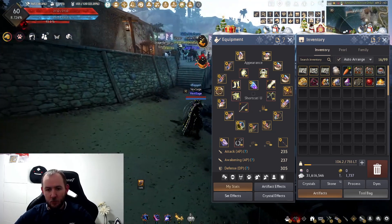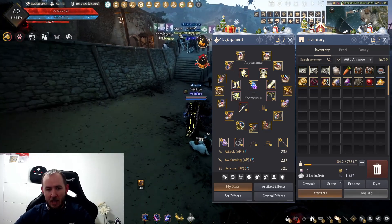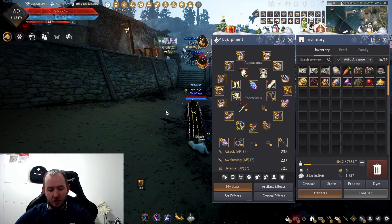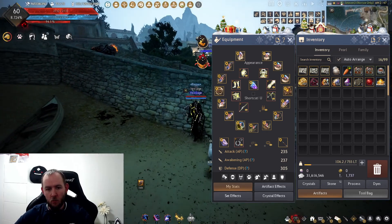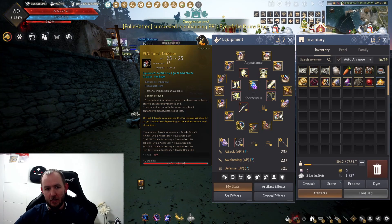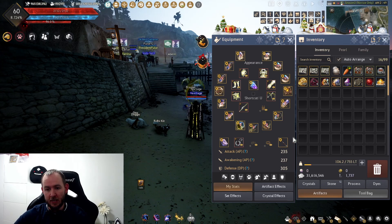From that point I wanted to work out where I was going to be progressing my gear next after the season. Once you finish the season you will get access to one of the season rewards, and one of them is to get a pen Kzarka — sorry, a pen Capotia necklace. Definitely if you're a new player, that is the one you should pick: the Pen Tuvala necklace.